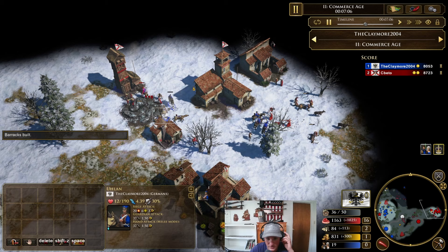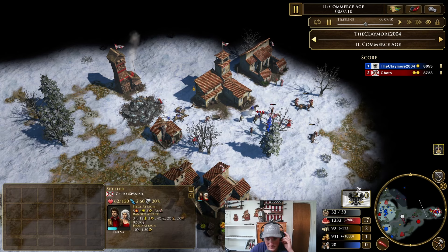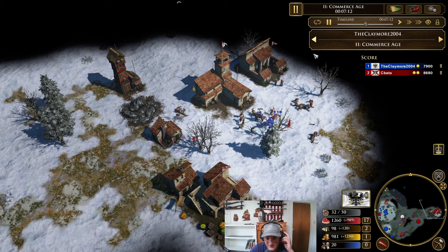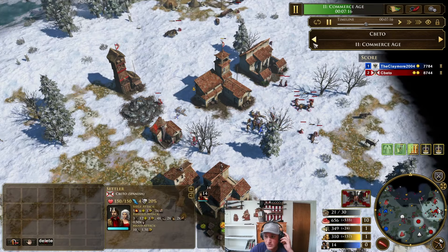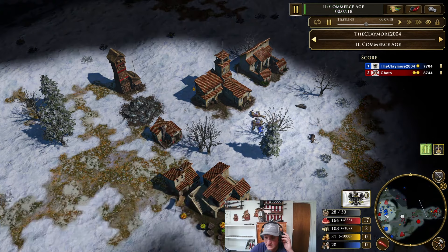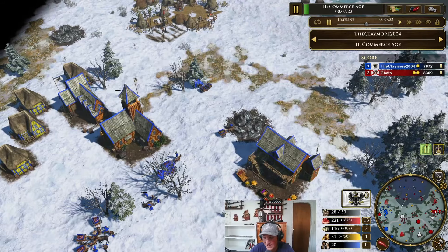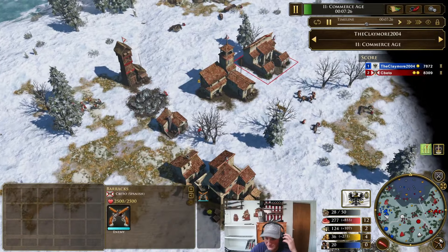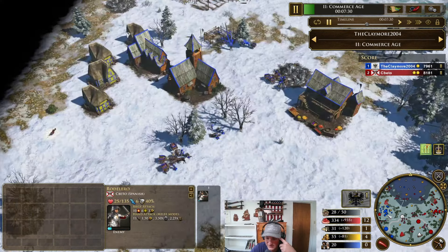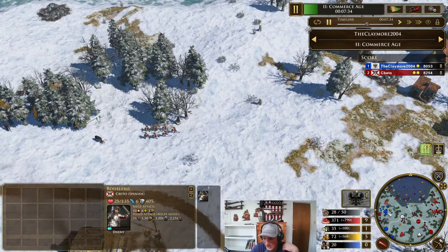I get off 1, 2, 3, 4 vil kills right there. He's only at 14 vils while I'm at 28. That's a massive difference right now. My eco advantage is just absolutely recognized. He definitely should have called his vils into the TC there. I lost 9 ulans in resources, but I'll trade that any day for those vils.